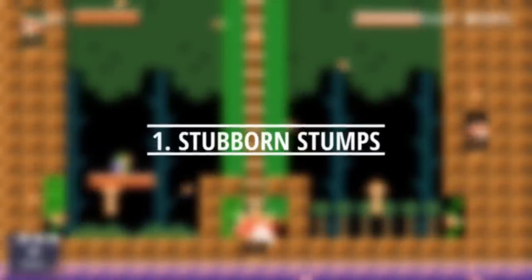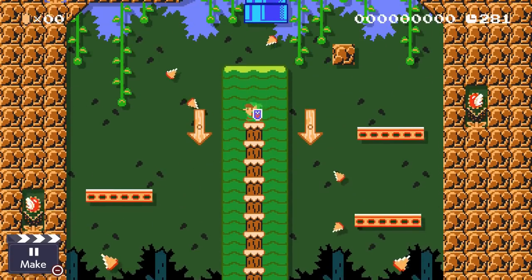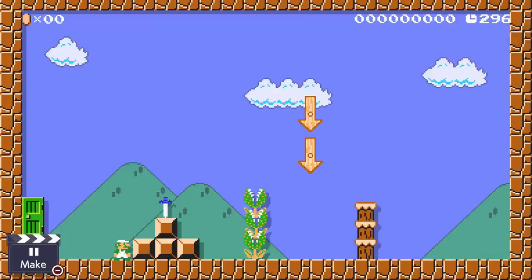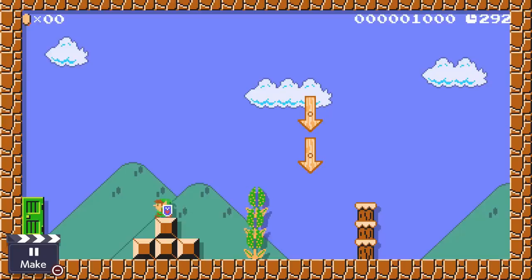Our first idea revolves around an interesting interaction between Link's down-thrust ability and chain-chomp stumps. When jumping in the air with the Master Sword power-up, we can press down to do what I like to call a stabby ground pound. We can cut through most enemies like butter, but we can only destroy one stump at a time. With this newfound technology, we can make a unique and fun boss battle.